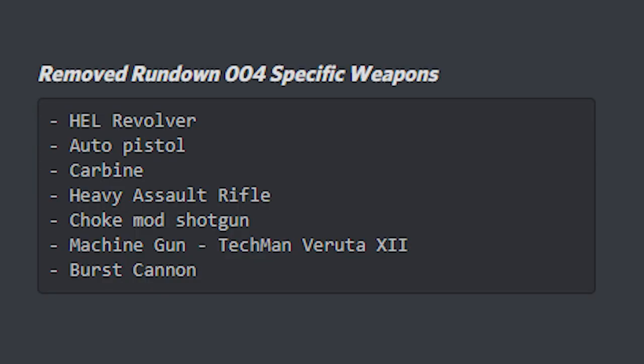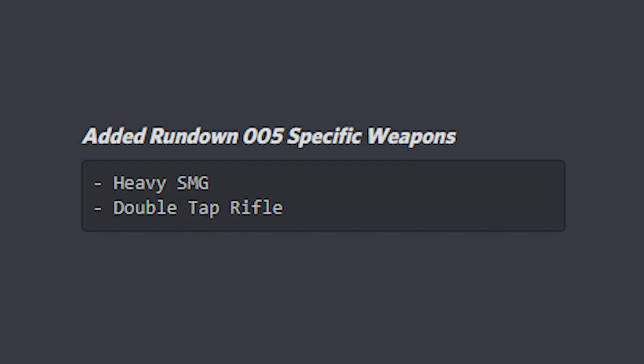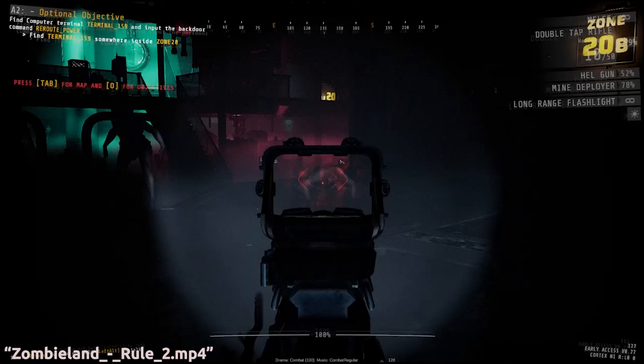Getting into weapon changes: they removed the Hell Revolver, Auto Pistol, Carbine, Heavy Assault Rifle, Choke, My Shotgun, Machine Gun Tech, Varuda 12, and the Burst Cannon. To fill the gaps, they re-added the Machine Pistol from Rundown 2, Burst Rifle from Rundown 2, Held Gun from Rundown 3, Held Rifle from Rundown 3, and the Machine Gun TM Arbalist 5 from Rundown 1. They also added two new guns specifically for Rundown 5: the Heavy SMG and the Double Tap Rifle — the gun we saw in the leaked video.